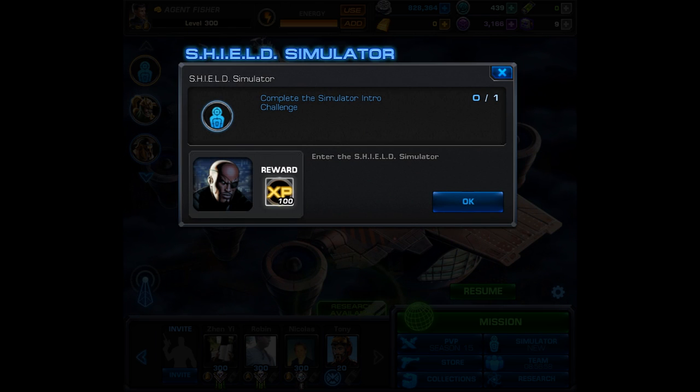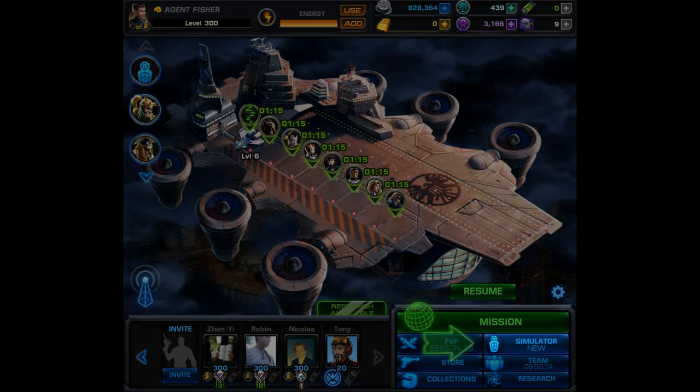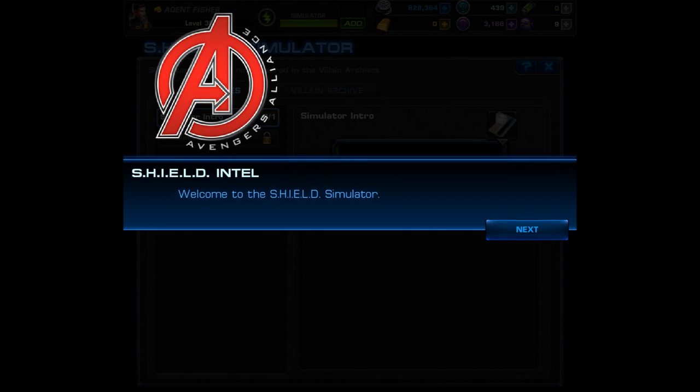Once you go through the introduction dialog you will have a simulator intro challenge. This is going to give you 100 experience and it's basically just to introduce you to the simulator. You will also notice that there are simulator points and there's a villain archive. This is the simulator tab and you'll notice it right below the mission tab. After a brief welcome they will explain the simulator challenge points.